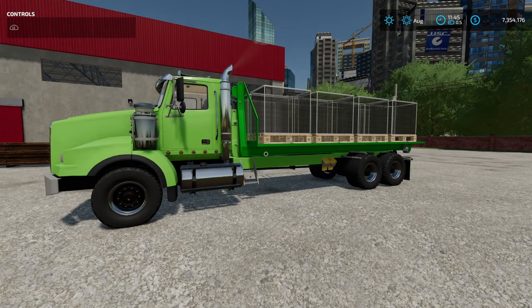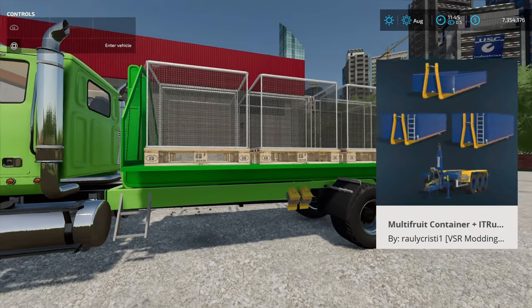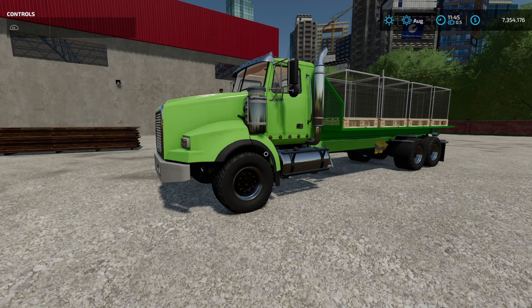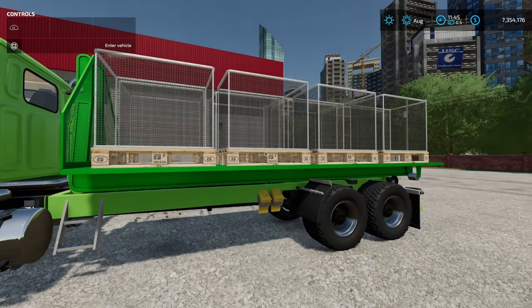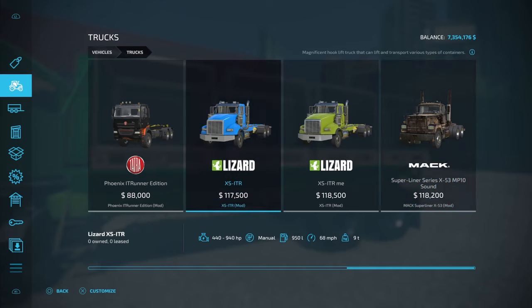If you're looking for a little bit more realistic gameplay, I've got another option — this combo right here. The main star of the show is the multi-fruit container and runner pack module, and then the truck is the XSIRT. These are by VSR Modding — the truck is by Vanquish081 and the multi-fruit containers are by Raleigh Christie. For the semi, come over here to Trucks. If you've got the XSITR, this is a regular diesel machine, or you can get the XSITRME which is actually a methane machine — so you won't be able to use diesel and you need to make sure you have a spot to replenish your methane.